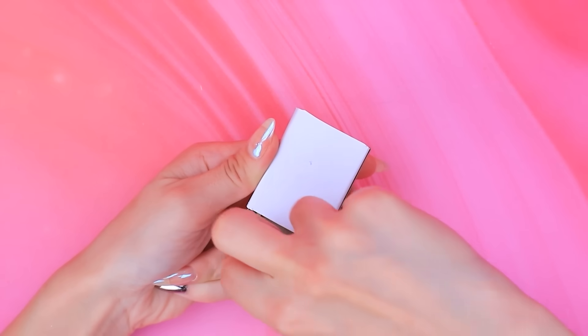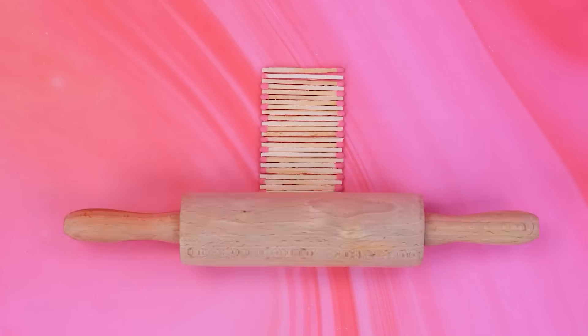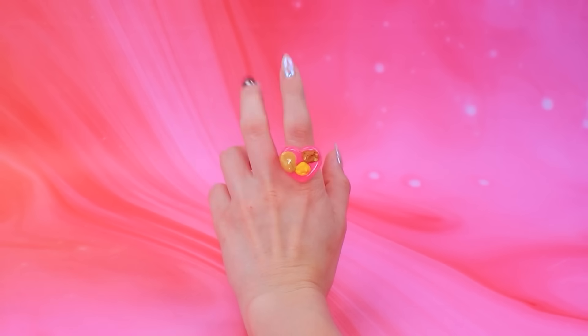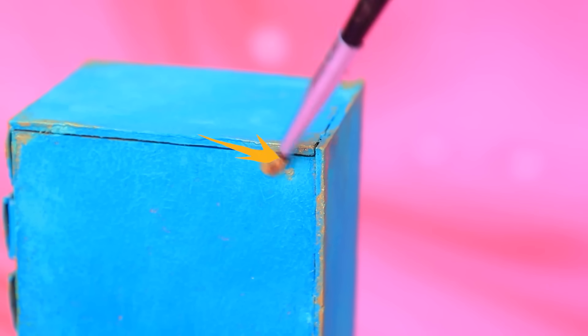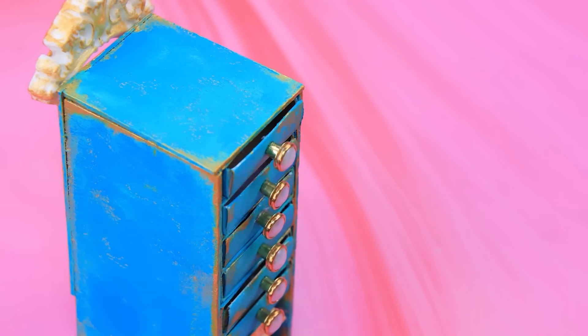Light the candle with the last match. How atmospheric. We need more matches. Roll it out. A sheet of plywood. Paint the rack blue. A palette ring. That is comfy. Apply gilding. Add pearl handles. Decorate with stucco. Let's put the portraits in boxes.